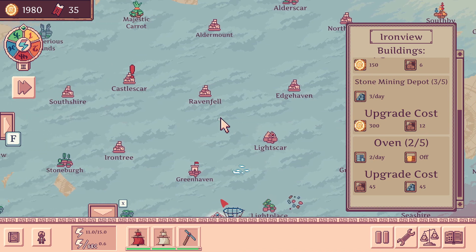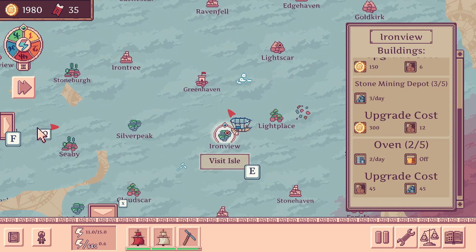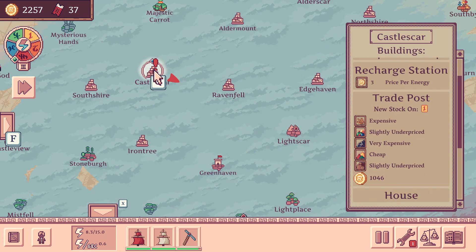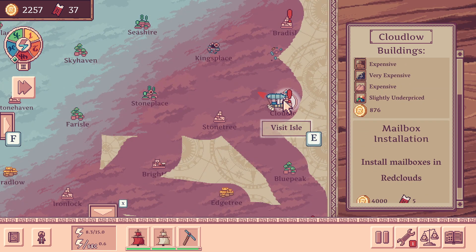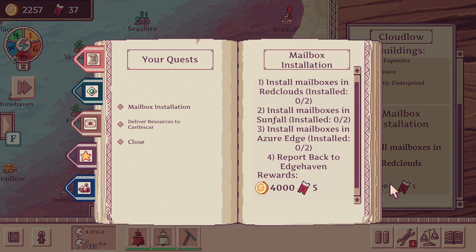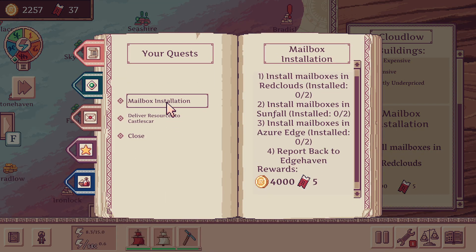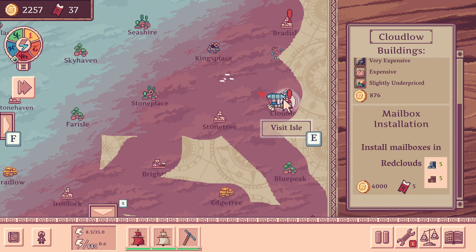You can't zoom the map out either — you have to use the arrow keys to navigate around to see where you're trying to go. And the last complaint is about resource delivering. If you're looking at an island you've bought and built on, it'll show what materials it costs to upgrade each building. But if you're looking at an island you have a quest on, it just says 'deliver materials' or 'build mailbox.' You need to physically go to the island to see what you need, when it could all just be shown on the map screen.